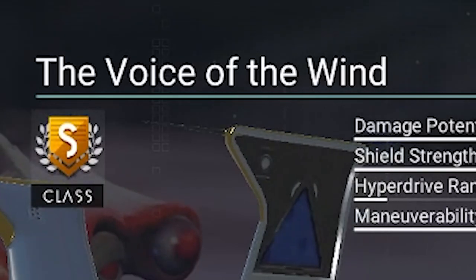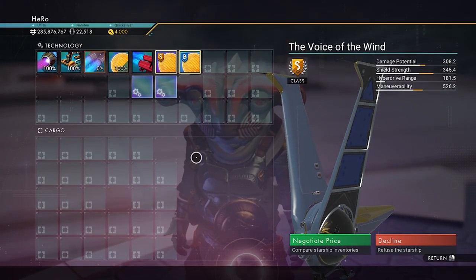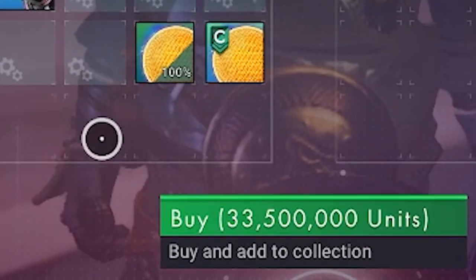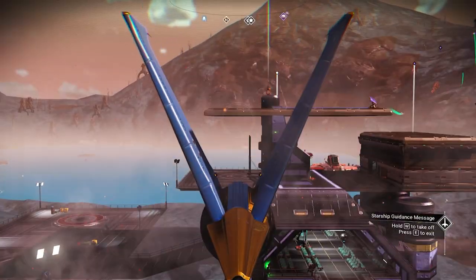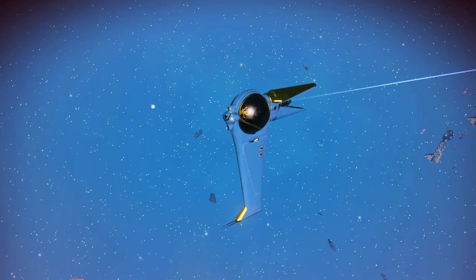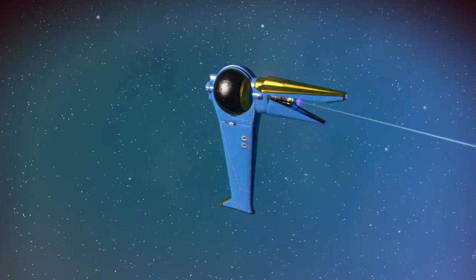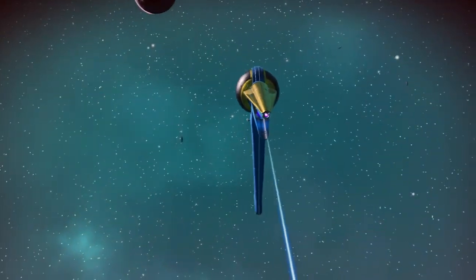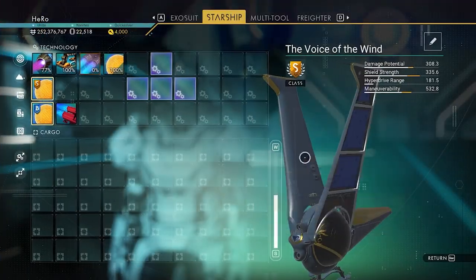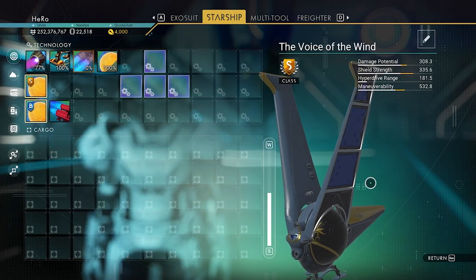It's called the Voice of the Wind. We can see 3 supercharged slots right there — the last one should appear after we upgrade it. This one has a beautiful blue and gold color. It costs 33 million and we can just buy it. This blue exotic is very special — when you use it, the wing folds down and it looks like a mosquito. What I really like about the exotic is the balance it has. It's the only ship with balance in all the stats. I upgraded the inventory and we can see the amazing 4 supercharged slots here. You can get absolutely amazing stats with this.